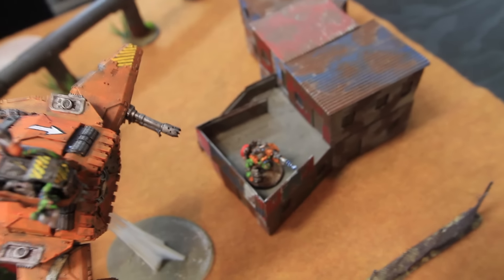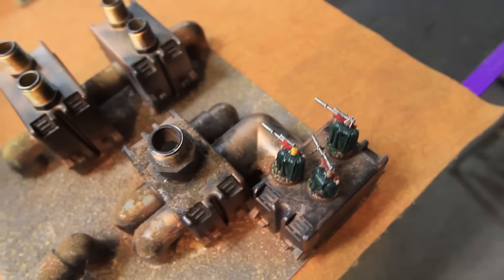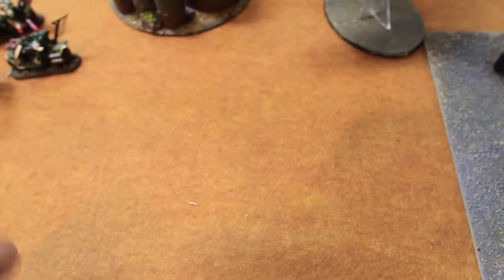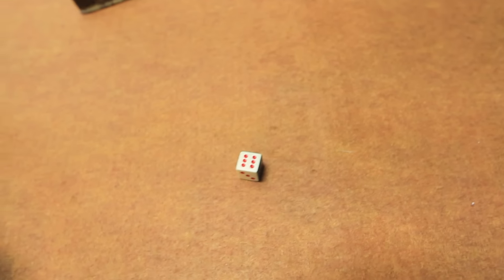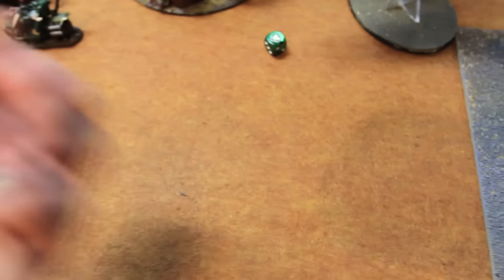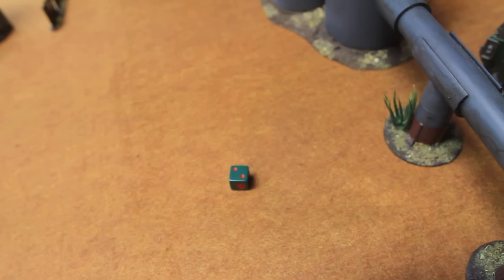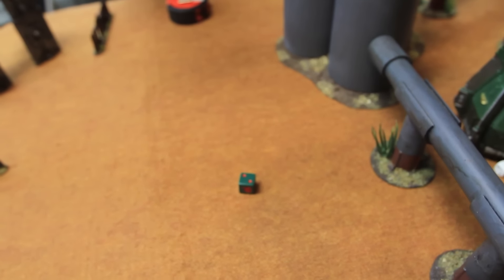Shooting phase Dark Angels turn three: drop pod fires at Big Mech — hitting on threes, one hit, wounding on a four — nothing. Snipers fire at Big Mech — hitting on threes, two hits, wounding on fours — one wound rending but AP two, four-up cover save — he's good. Plasma marine fires at Big Mech — hitting on threes, one hit but gets hot. Three-up armor save — good, survives. The hit wounds on a two — four-up cover save fails. Feel no pain — but it's strength seven, toughness four, so doubled out, no feel no pain. Big Mech is dead. That is Slay the Warlord.